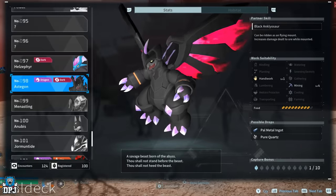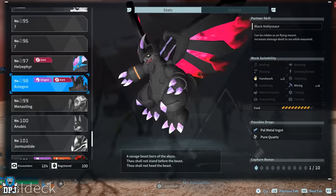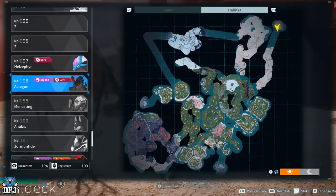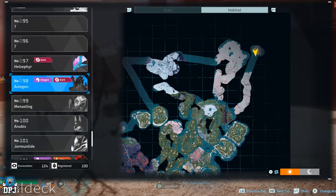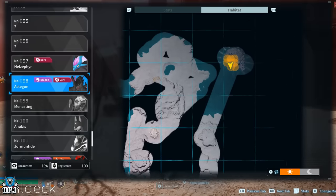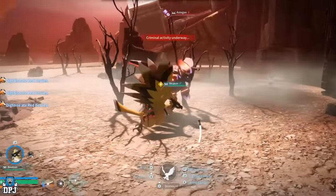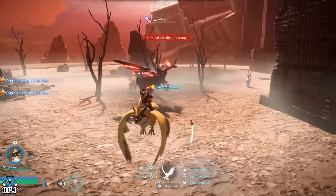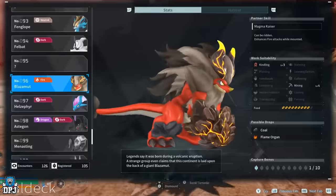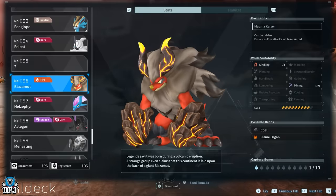For mining, there are two pals with a base level 4: Astegon and Blazamut. Both can be found in the same top right island location — the same place you'll find Orserk and Lyleen. Come prepared, and get yourself breeding pairs of both Astegon and Blazamut, because this is where you start if you ever want to reach level 5 in that mining work suitability trait.